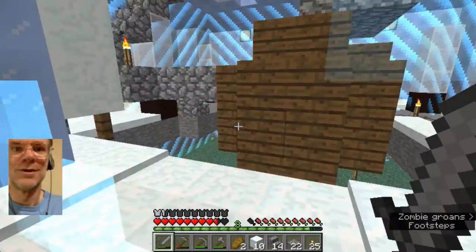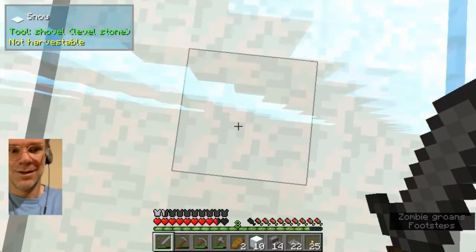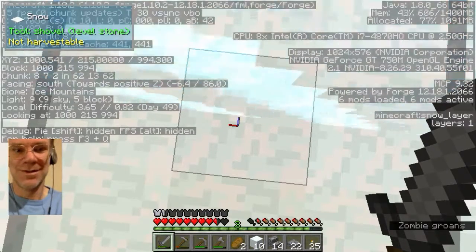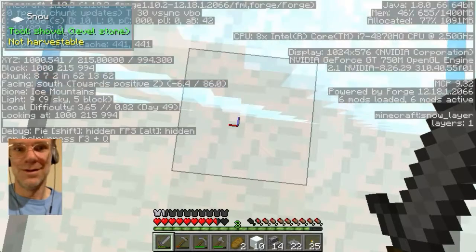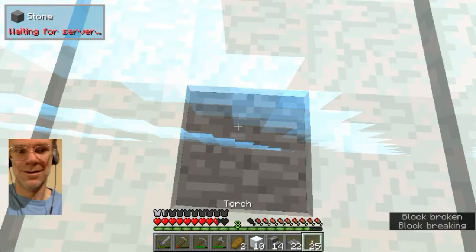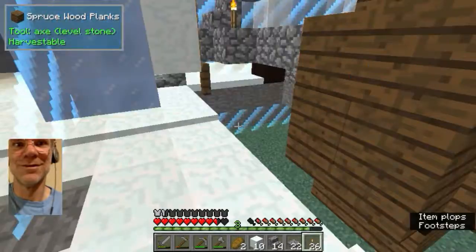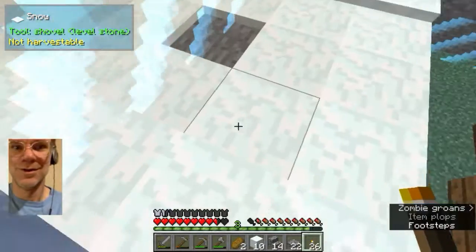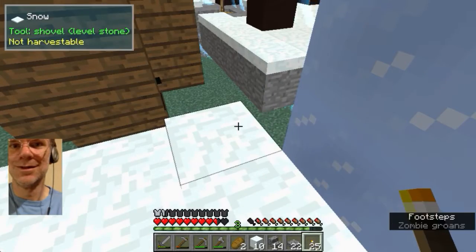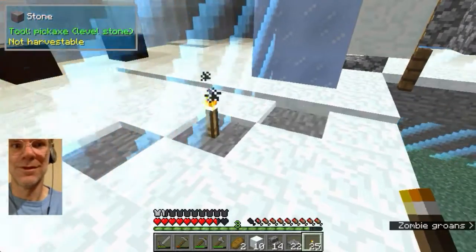Okay. And in this spot, which is where I was saying — five block. All right, so that takes care of the dark spots. Wait, I put a torch there.